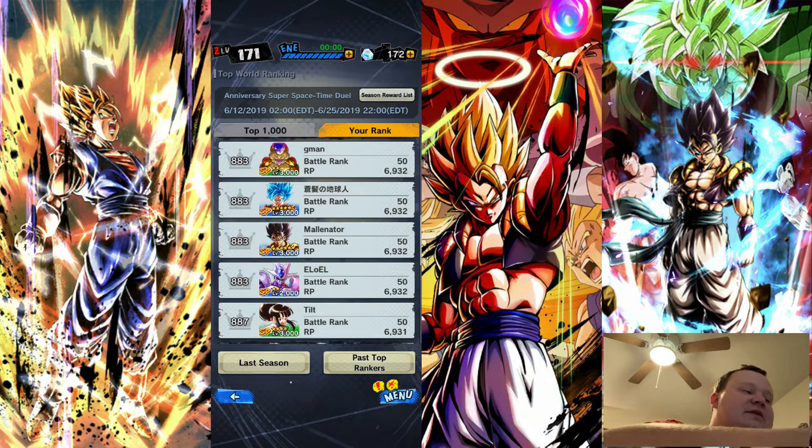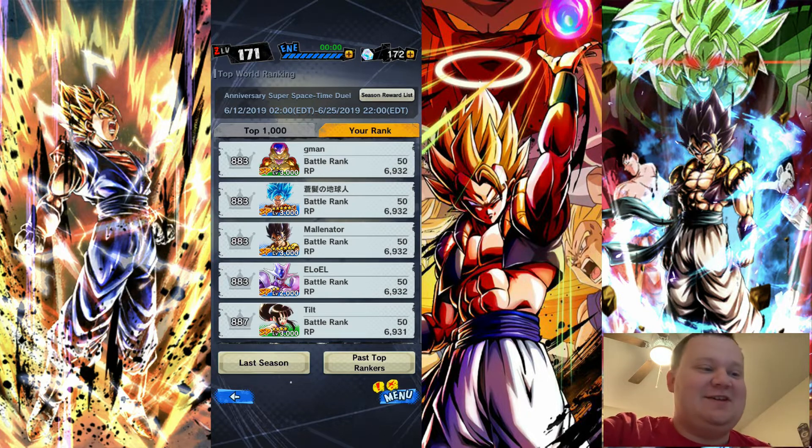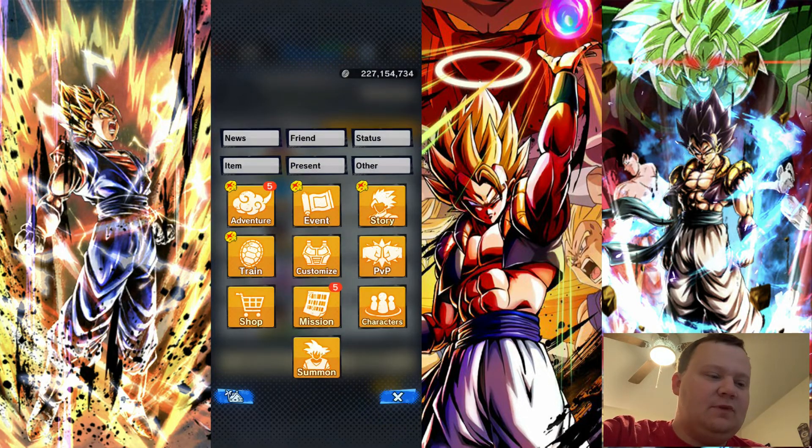So to be in the top 1000, you need a really good team with Synergy. Now to find that team, you can actually search for it.